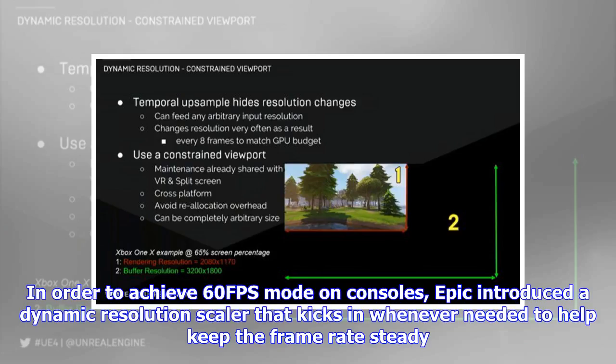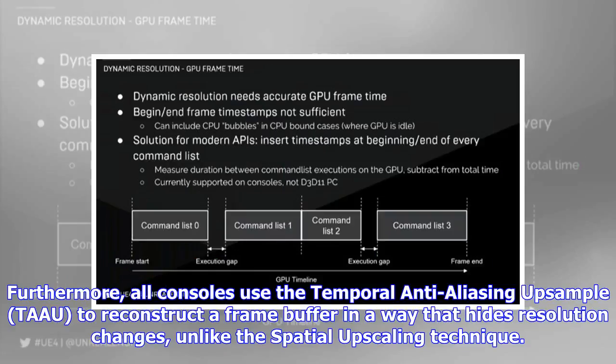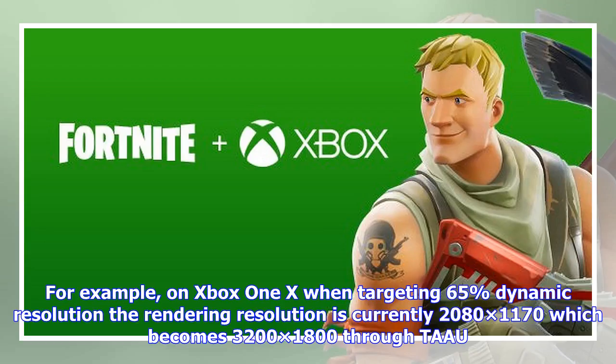It should be noted that this won't be native 4K resolution. In order to achieve 60fps mode on consoles, Epic introduced a dynamic resolution scaler that kicks in whenever needed to help keep the frame rate steady. Furthermore, all consoles use the Temporal Anti-Aliasing Upsampling technique, or TAAU, to reconstruct the frame buffer in a way that hides resolution changes, unlike spatial upscaling techniques.